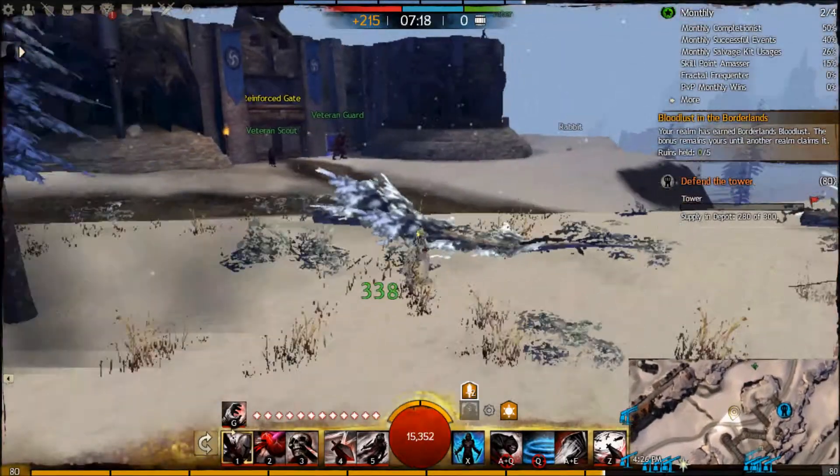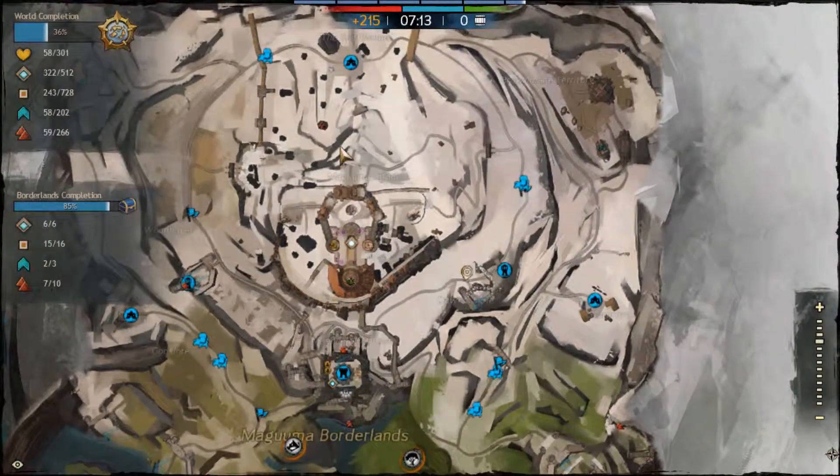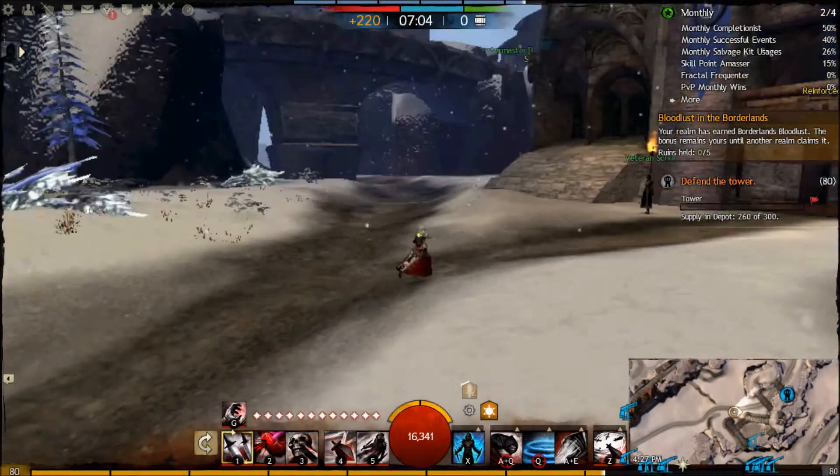Now we're going to look at Northeast Tower. This gets about 3 supply per minute — that's the slowest of any tower in the game. It's horrible. The yak just goes like this and then respawns and keeps doing that. So this thing upgrades terribly slow, but it's still important, just like Northwest Tower.